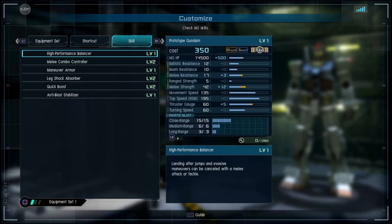Looking at the skills, you start off with High Performance Balancer, Melee Combo Controller Level 2, Maneuver Armorer, Leg Shock Absorber, Quick Boost Level 2, and Anti-Blast Stabilizer.